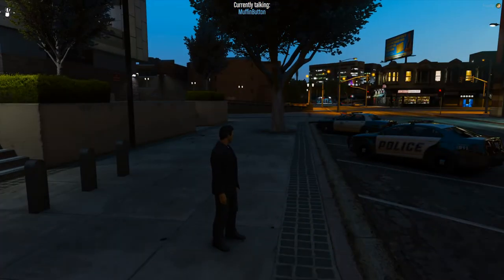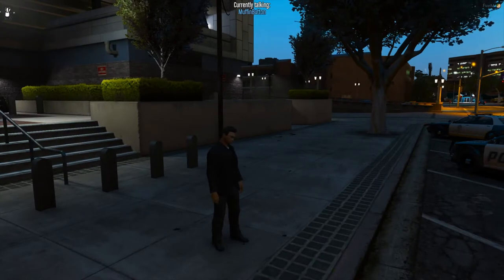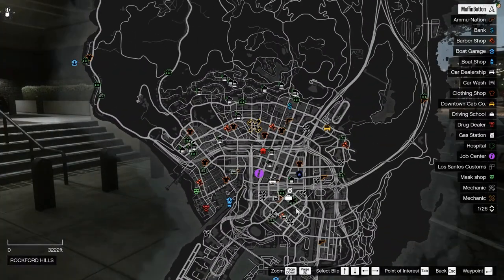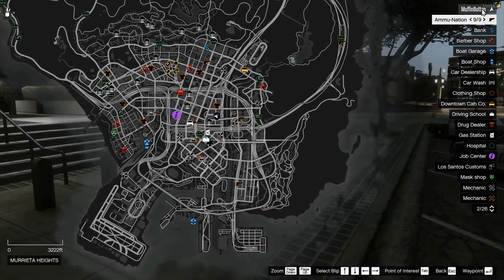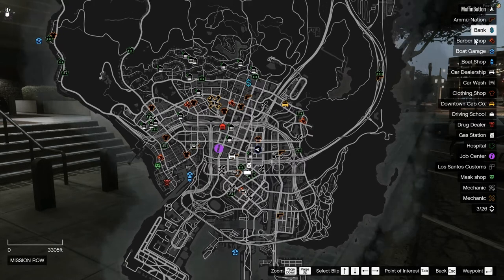First and foremost you need to understand the map and the general layout of things. On my keyboard I'm going to press the P button, which is your normal GTA map command, and it's going to open up our map. We can take a look around and we can see we've got an index over here that shows us all the various things, but let's get into some detail starting from the top.